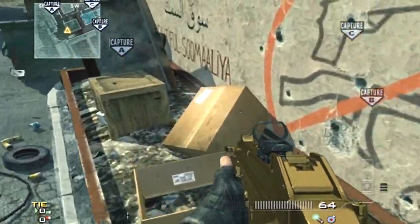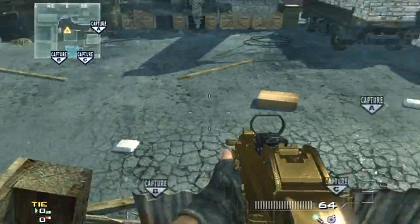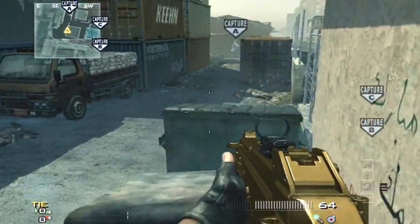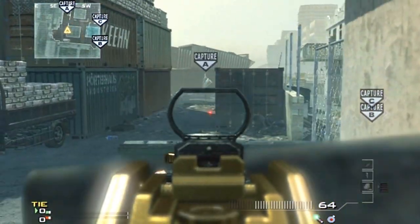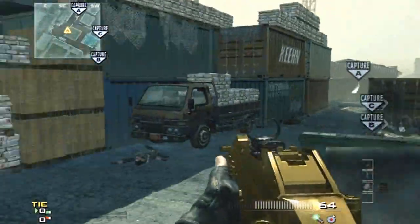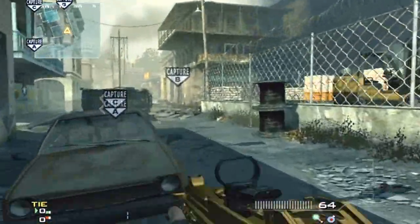Or if you want to camp it, you can walk around this little barrier here and camp out in this dumpster. I really shouldn't even be telling you guys this, but you can camp out here, headglitch like that, then just crouch down if they see you and pop back up to take them out.